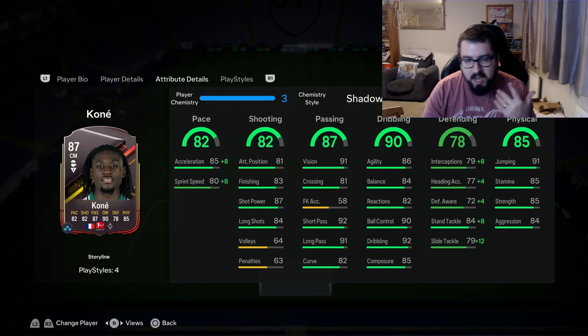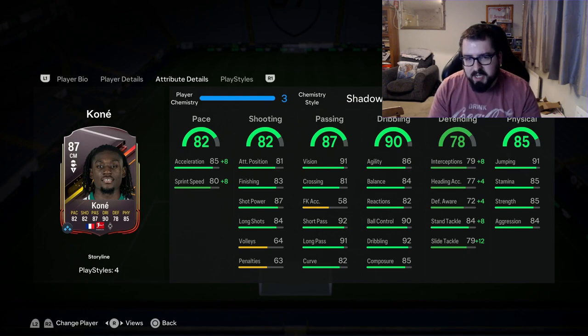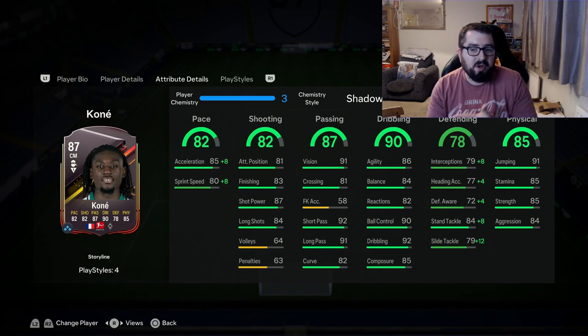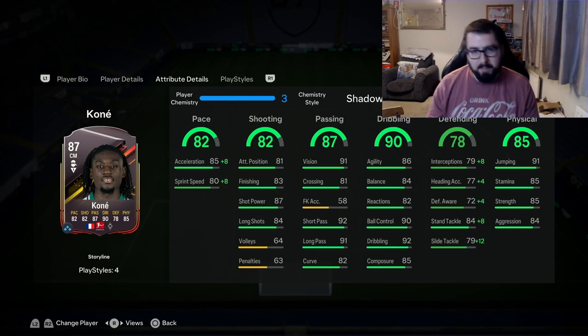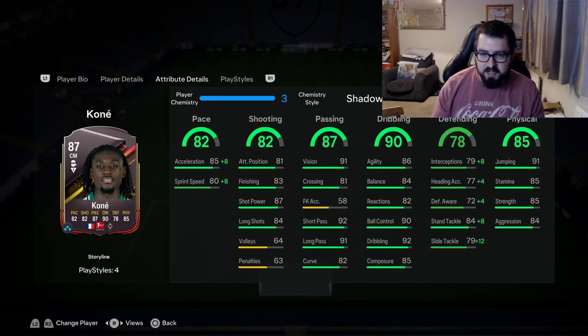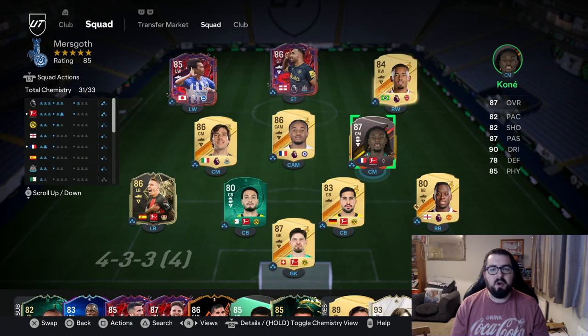Because I don't run a center mid formation I'll be playing him at CDM, and as you can see I've got a shadow card on him. Because of that, I think the defending would need to be a little bit higher for me. His best position is going to be center mid, and possibly on the off chance CAM. Let's have a look at the team — we've got a Prem/Bundesliga hybrid going on here, and I'll initially use him at CDM.